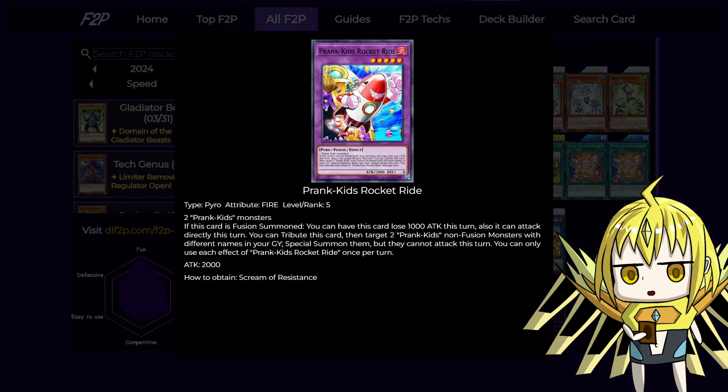Next is two copies of Rocket Ride. This card is the small fusion — you only need two Prank Kids, it can be the same name, but it cannot be substituted because it doesn't list a name, so you can't use something like King of the Swamp. If this card is fusion summoned, it reduces its attack by 1000 this turn but can also attack directly. That effect is useful when you're just slightly off lethal and your opponent has a bunch of monsters. Most importantly, it can also be tributed as a Spell Speed 1 effect during your own main phase to revive two Prank Kids from your graveyard, including link monsters but not fusions.